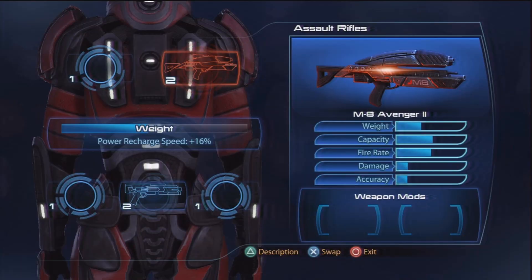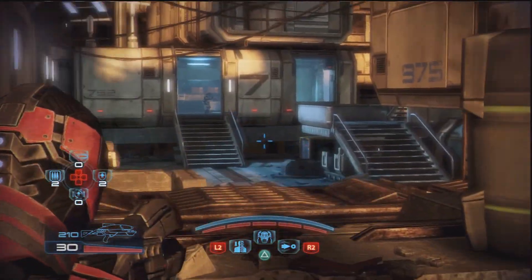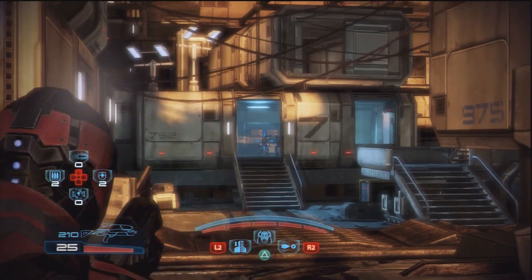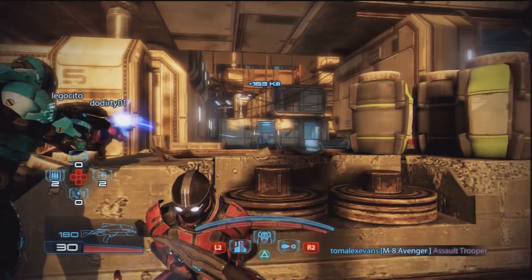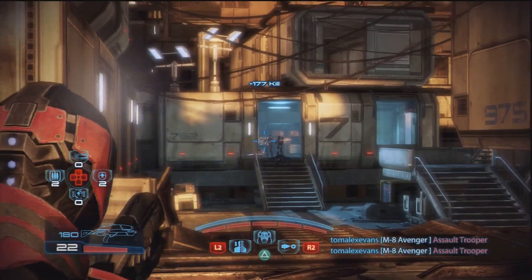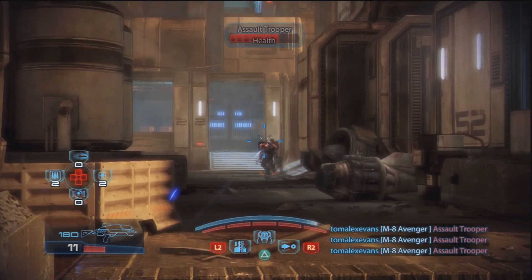By this point you should realize that the Human Female Sentinel is best used in the support role, and there are several weapons you can use that not only improve your strengths but also compensate for your weaknesses. The strengths of the Human Female Sentinel are long distance engagements — you want to keep the enemy as far away as you can so you can use Throw to slow them down, Warp to weaken them, and bring in all of your teammates' firepower together to take down those harder enemies as fast as possible.